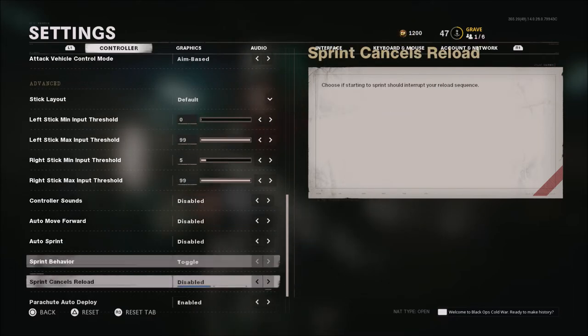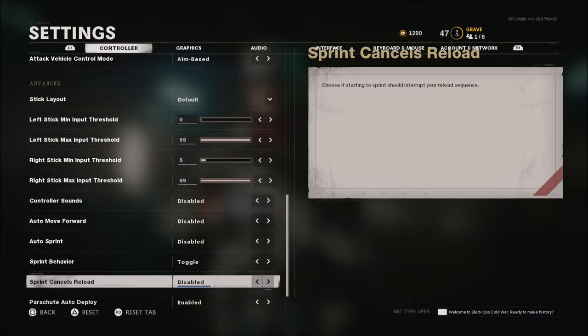Controller sounds are left at default and disabled. Auto move is disabled. Auto sprint is disabled. Sprint behavior is toggle. Sprint cancels reload — I used to really like this when it was added, I always used it before. But this year it feels odd; I didn't like it in the beta and still don't, so I have it disabled.